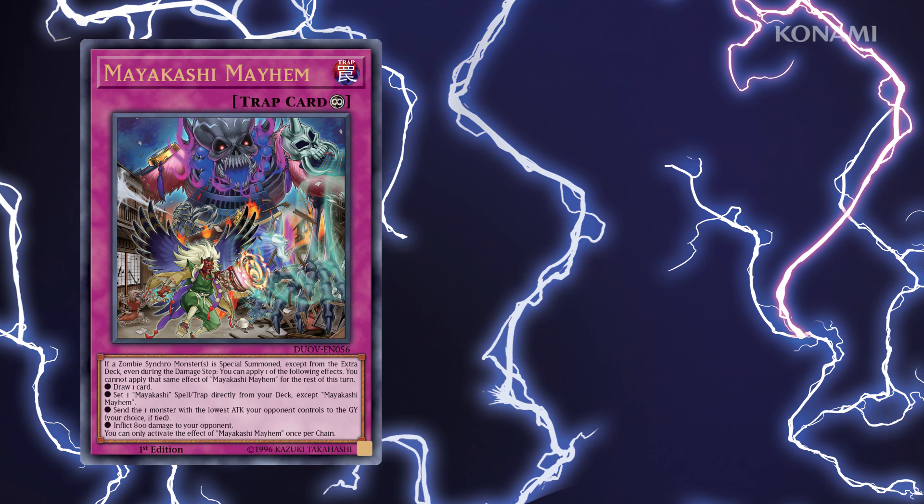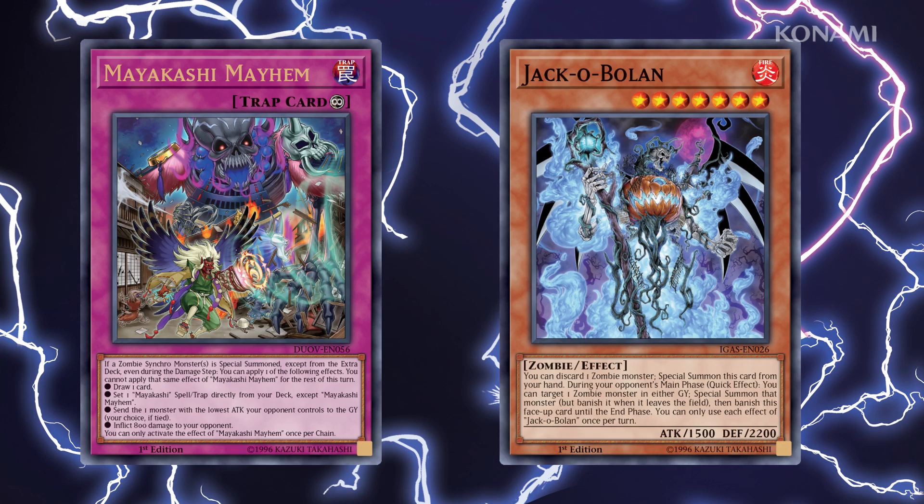Each of these effects can be chosen once per turn and used during either player's turn. So to make the most of this card, you want to build your deck to be proactive during both players' turns in summoning Zombie Synchros. A great card to help with that is Jaculuslan from Ignition Assault. Duel Overload's MSRP in the United States is $29.99, and it's available for purchase at official tournament stores starting March 19th, and on shelves everywhere March 20th.